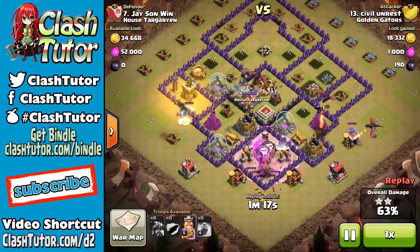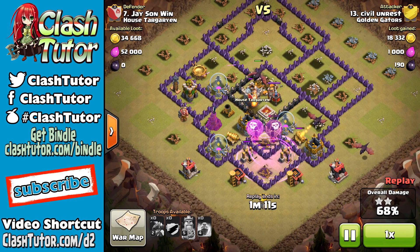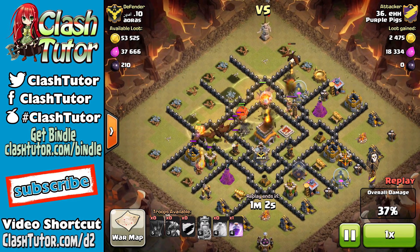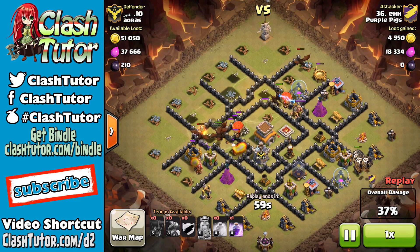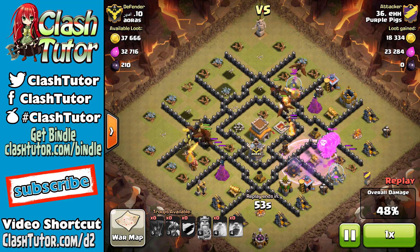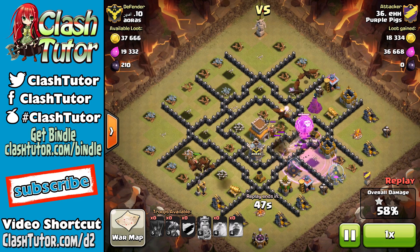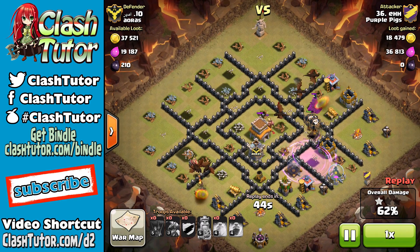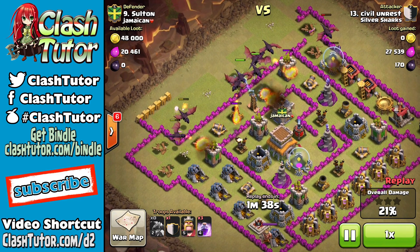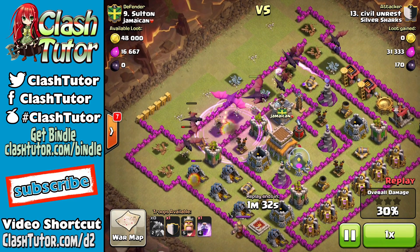If there is an archer tower that you need to take out that will be in range of your clan castle balloons, this would be a good time to drop your Barbarian King to take the heat off that archer tower and then drop your balloons. Your troops will go to the nearest defense, so make sure you have dropped them so they are angled to go to the defense you want them to go to. You need them to get to the air defense in two hops — you might be able to squeeze a third, but not likely. So that air defense needs to be somewhat shallow so that you only need to take out one building before your balloons will be on the air defense.